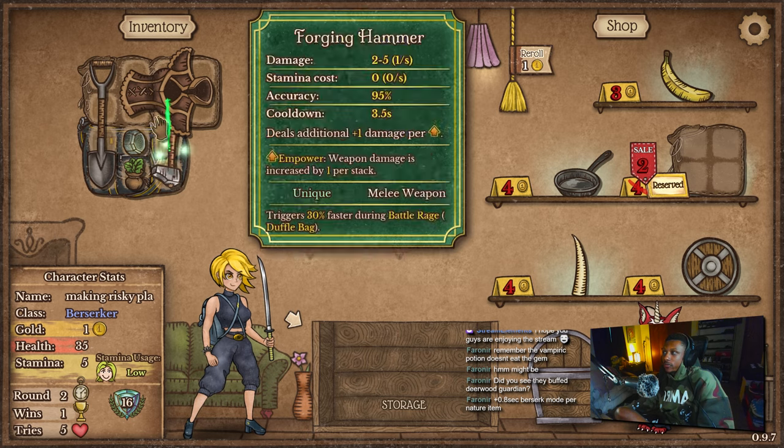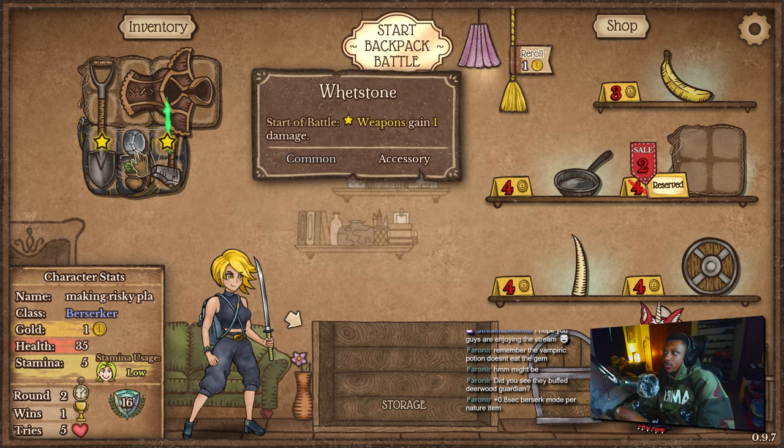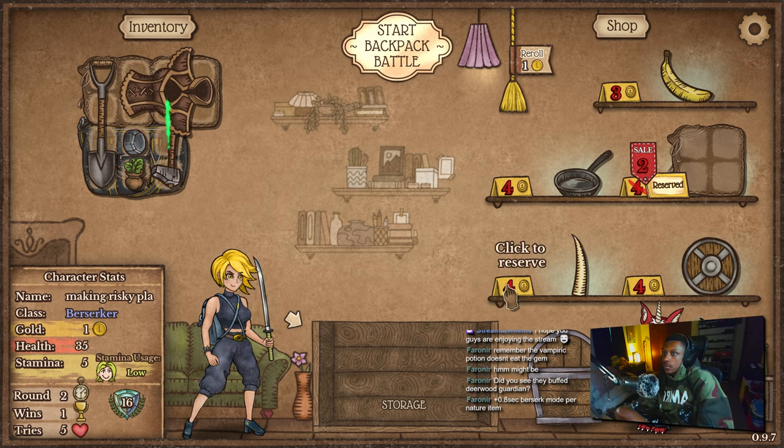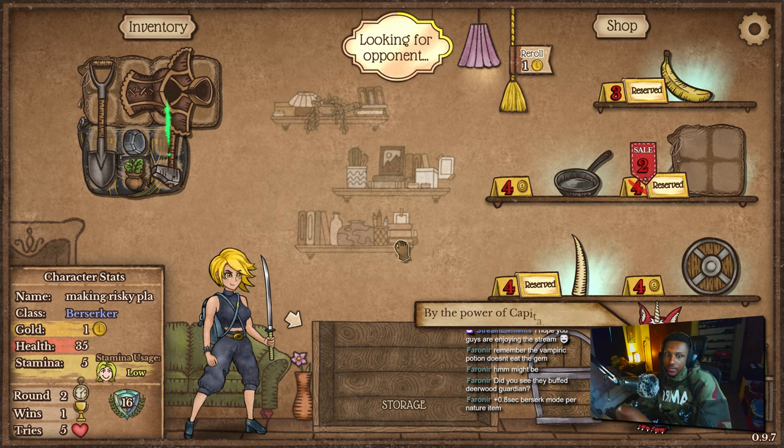I try going for another claws because we're gonna need another weapon. We can't just rely on these two weapons — we're gonna need another weapon. I think we'll go for this.